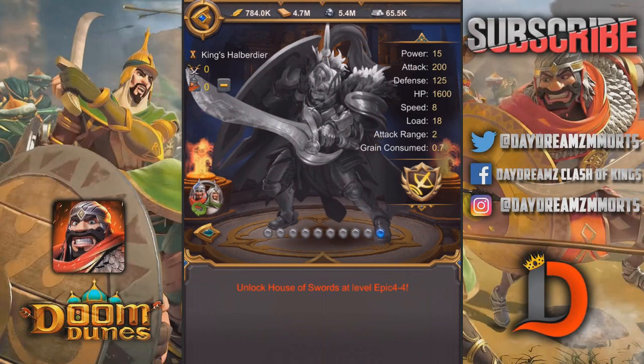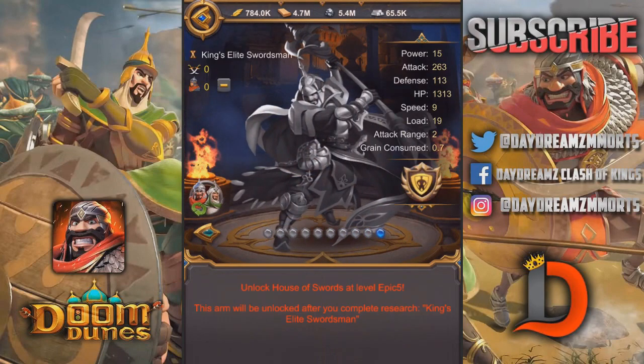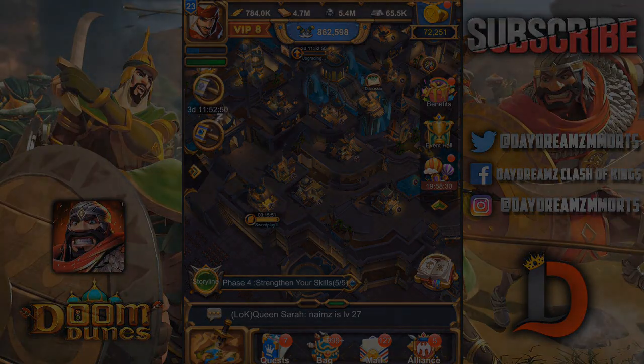Okay, yeah, there is an Epic 4-4 on the Halberdier. And on the sword you have the same — Epic 5, you get the Elite Sword. So those are all the different troop types in Doom Dune, everybody. If you want to play, the links are in the description down below. Thank you Doom Dune for sponsoring this video series. I'll see you guys in the next one. If you already know, hit me — Doom Work — smash the thumbs up button. Peace.